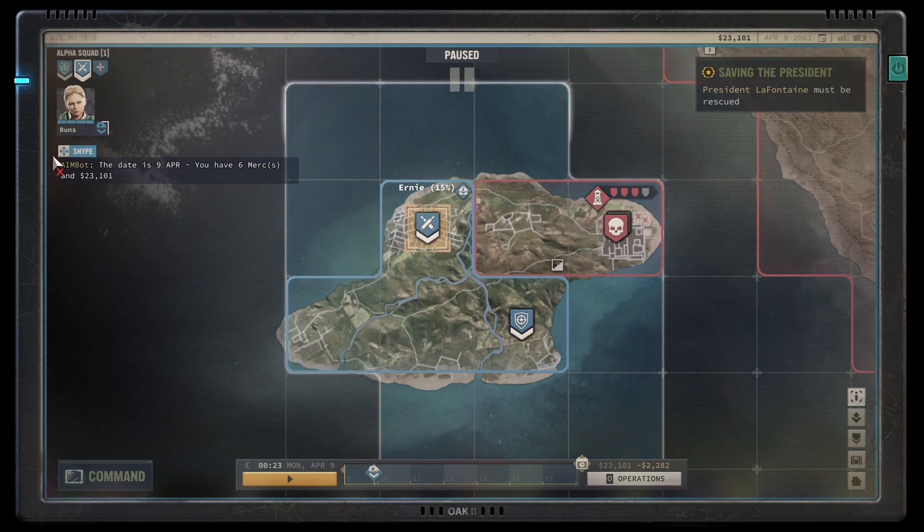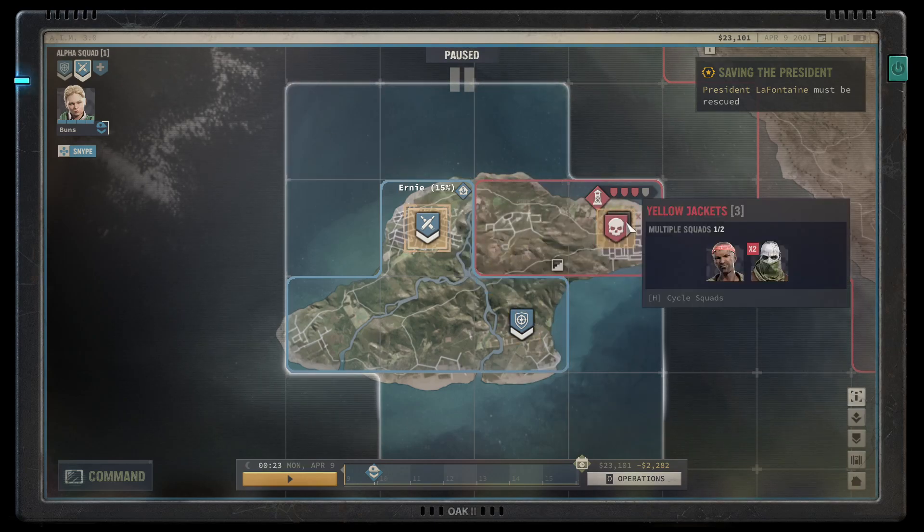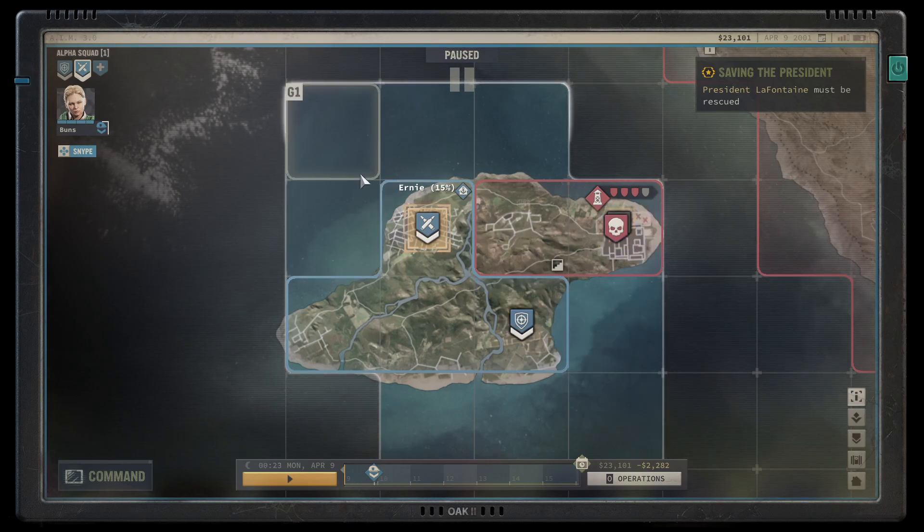One other question that I had, and that I see sometimes on the Steam forums, is how to set two squads to go to a single sector and engage combat at the same time. Here's a quick guide as to how to do that.